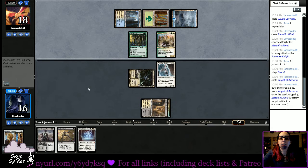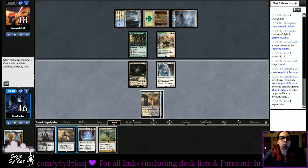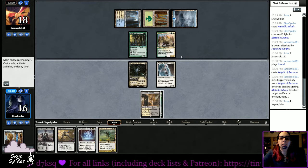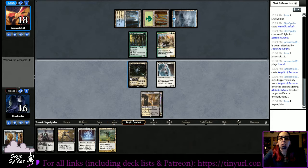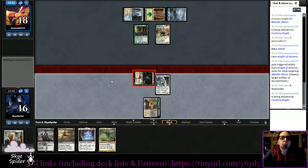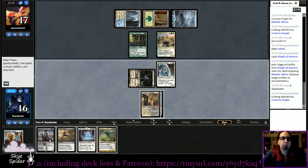They didn't attack with the Sylvan. We got Athreos but we are land starved. I can't Fatal Push the knight unless something dies. Getting in for another point of damage — I highly doubt they're going to block. No blocks. I really wish I had a land for the Murderous Rider. Turns out giving up the Fabled Passage was a bad call.